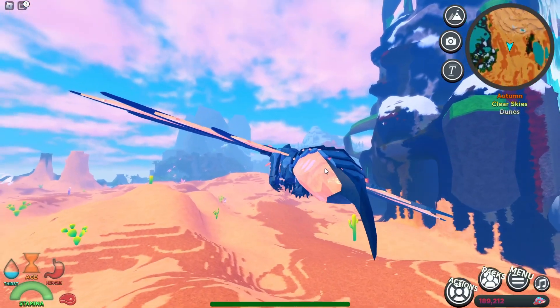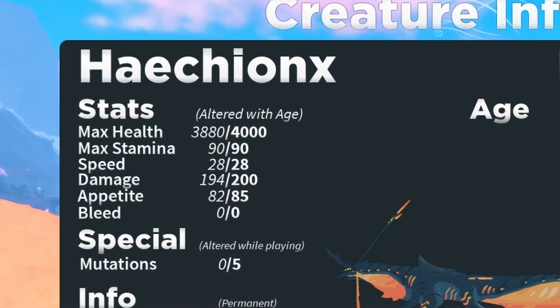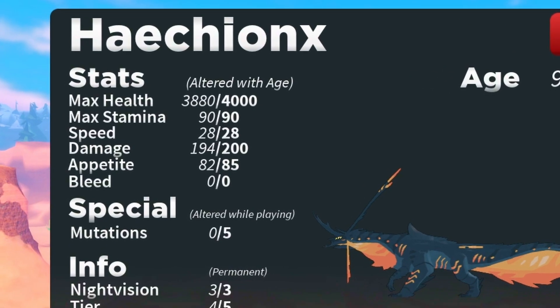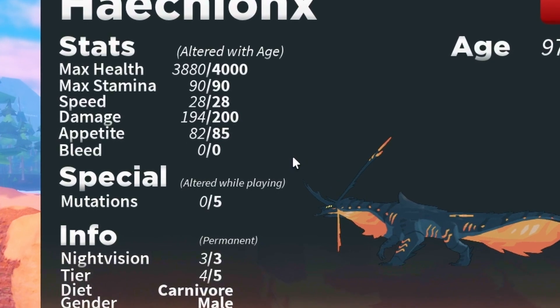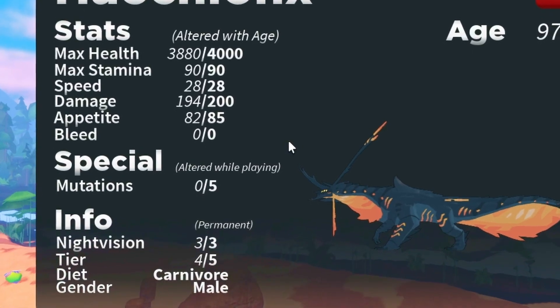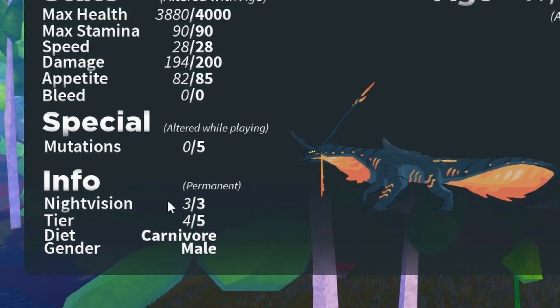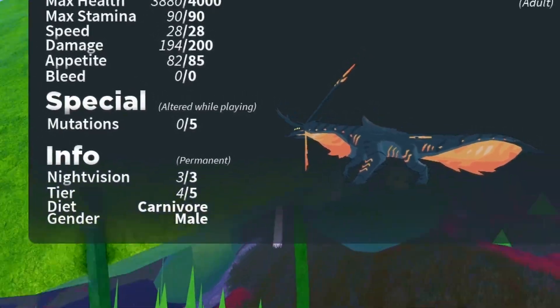If I select K, you can see we have a max health of 4,000, 90 stamina, 28 for speed, 200 damage, 85 appetite, zero bleed per bite. We do have one offensive burn per bite and one defensive burn — so if you get bit, they're going to get one tick burn from that as well, which is kind of nice. Night vision is three out of three and it is a tier four.